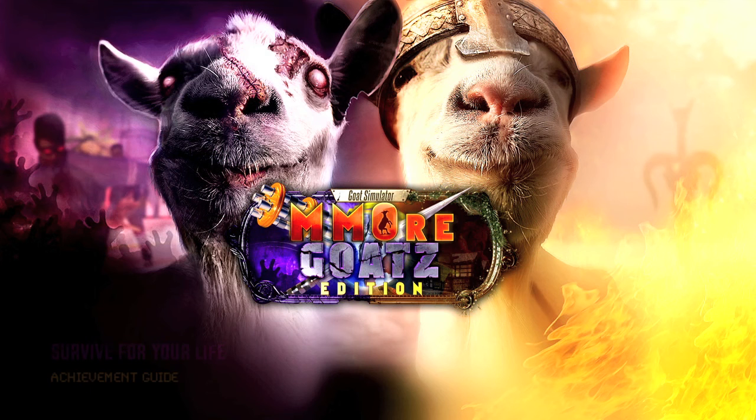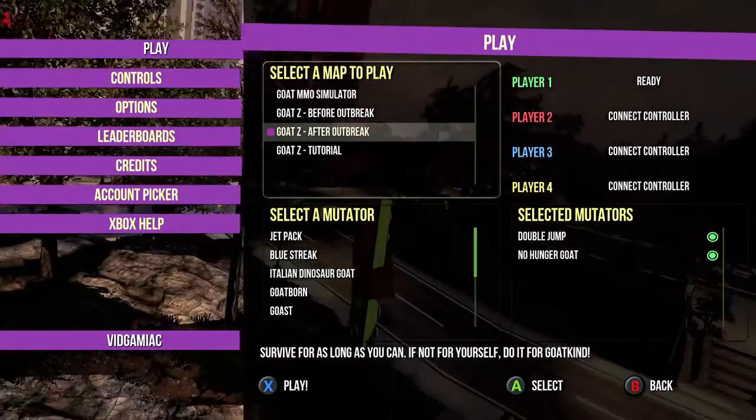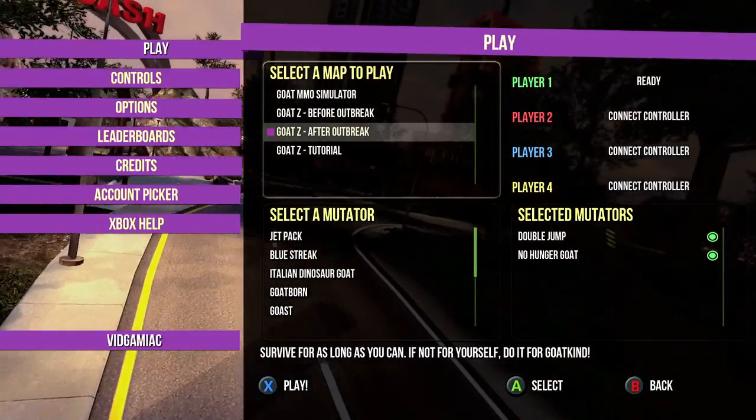Hey everybody, it's Sean here from VidGamiac.com. Here we are today back in Goat Simulator, more Goat's Edition, grabbing the Survive for Your Life achievement, which is to survive 10 days in the zombie map after outbreak.